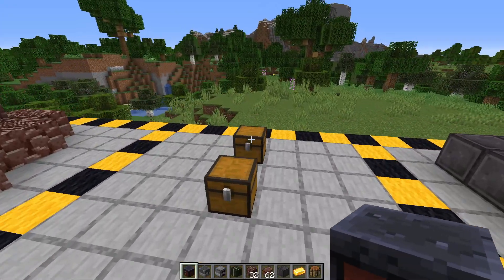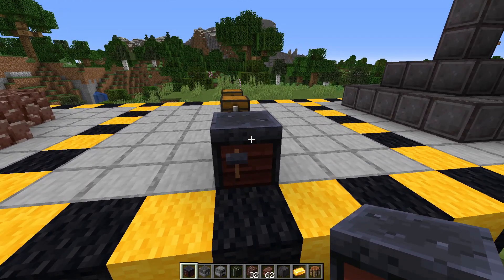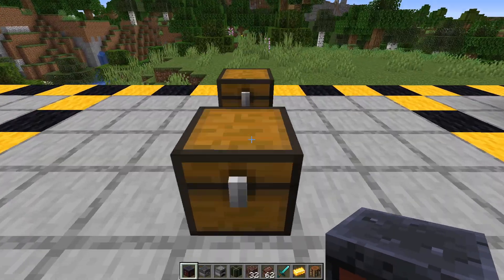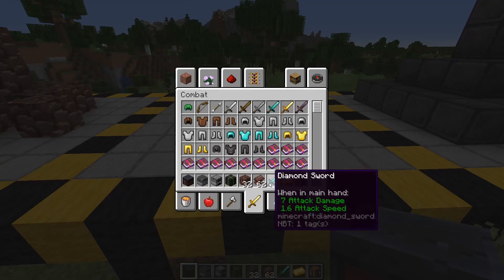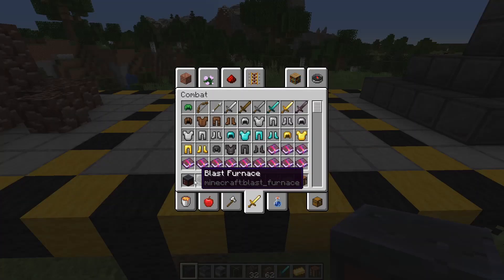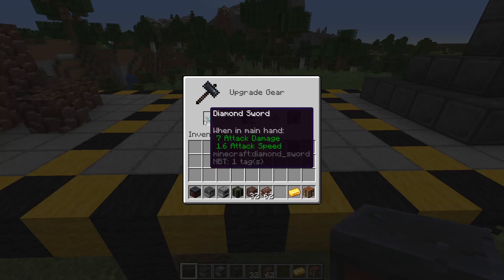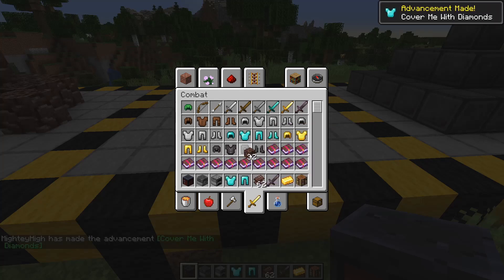Now let's cover how to make netherite armor and tools. You actually need a smithing table, which was introduced in 1.13 but had no functionality until now. To make netherite armor or tools, you also need a diamond set to start with — you need a diamond version of whatever armor or tool you want to upgrade. Open the smithing table, put your netherite ingot in one section, your diamond tool in the other, and you get a netherite sword. And it doesn't even cost any experience levels.